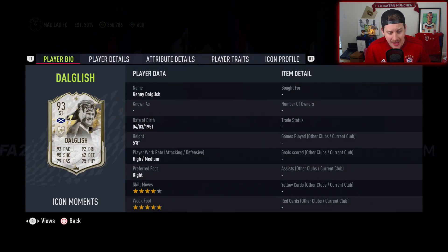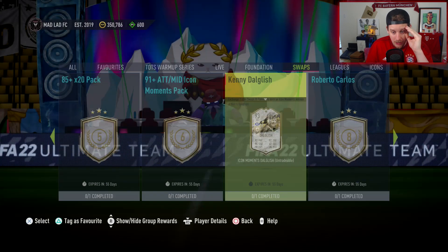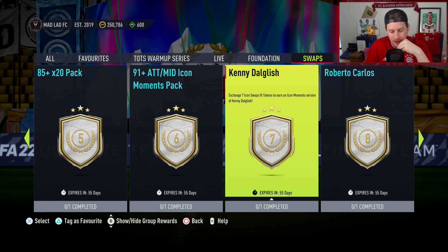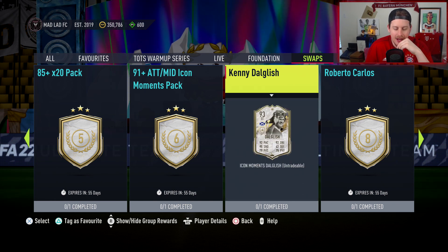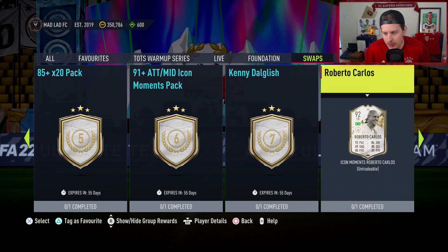King Kenny Dalglish has himself a four star, five star Moments card — and he's available now too. He's only seven tokens. You could get him done probably in the next few days if you were really so inclined, just grind the Squad Battles objectives. You could literally get a Moments King Kenny Dalglish for seven tokens. I think that's incredible.